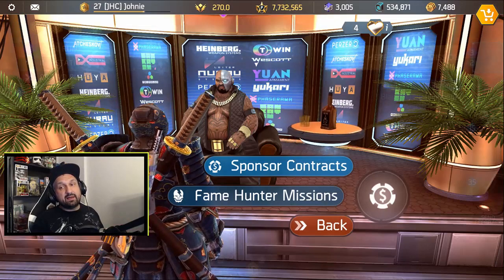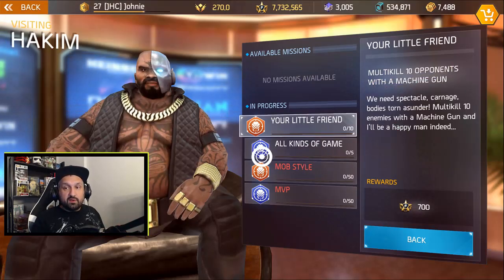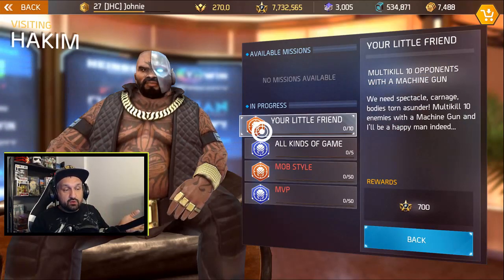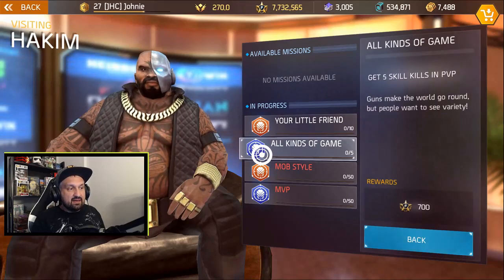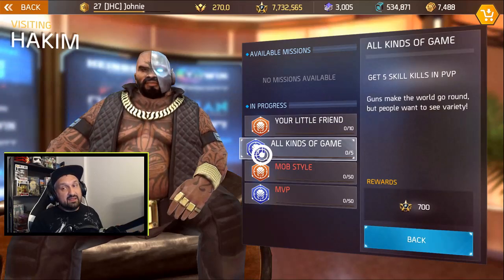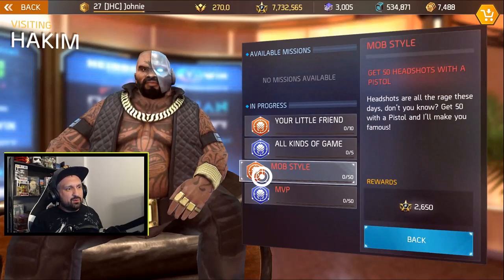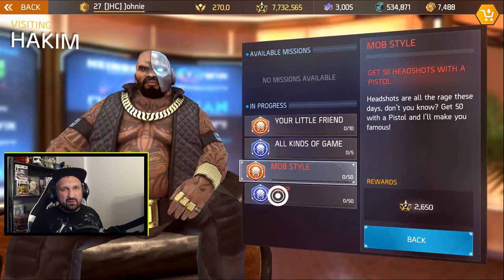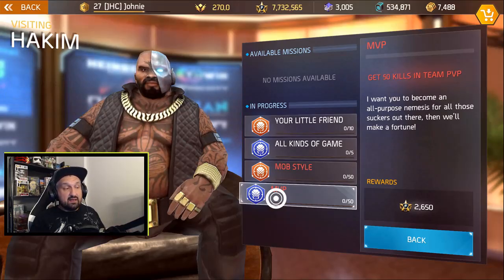One thing you should keep in mind is the Fame Hunter missions from Hakim. The guy will give you four missions at once. I got multi-kill opponents with a machine gun — that's pretty easy, I could go into blue missions and do that. The next one's for PvP: get five skill kills. Then mob style — get 50 headshots with a pistol, I'm probably gonna ignore that one. And MVP is for getting 50 kills in PvP. These big ones at the bottom give you big chunks of fame.